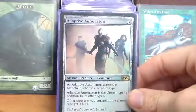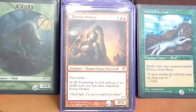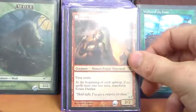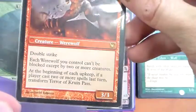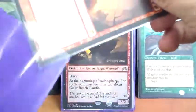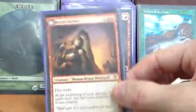Adaptive Automaton — it comes down naming werewolf and pumps other werewolves +1/+1. Criminalist Outlaw is a 2/2 first strike for three. It transforms into a 3/3 double strike that gives all of our werewolves menace. I actually really like this guy when he's transformed.